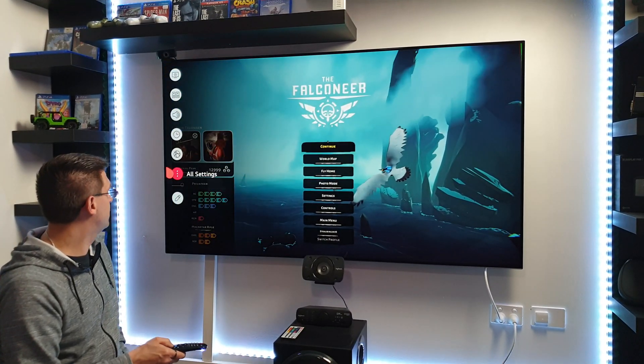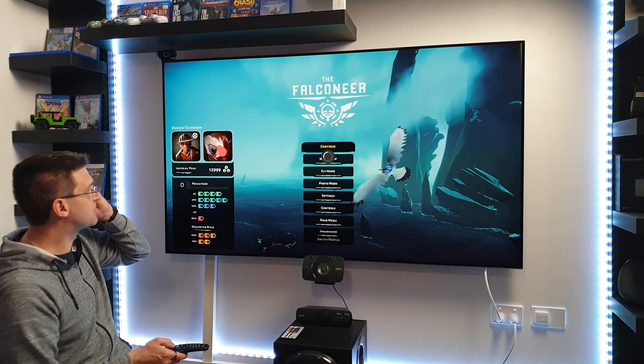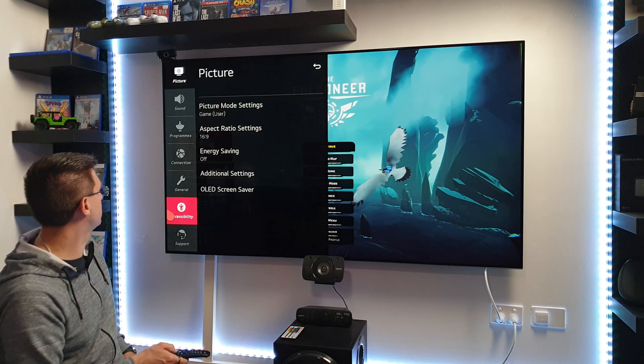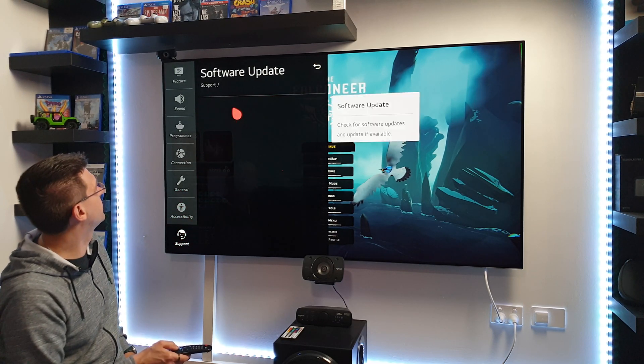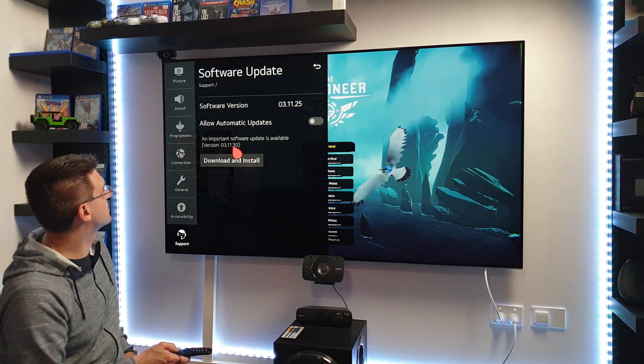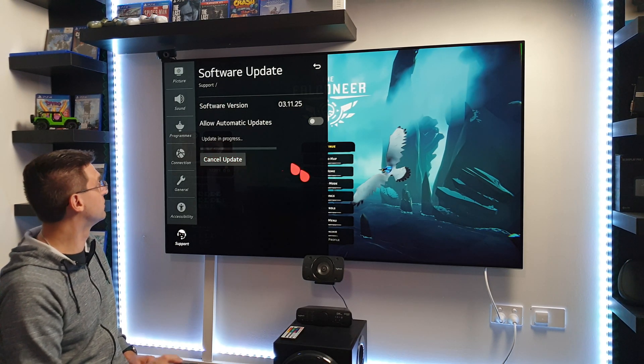Okay so let's update the TV because I haven't done it so far. So where are we here? Software update, download and install. So it's version 3.11.30 — download and install. Okay, we do this.